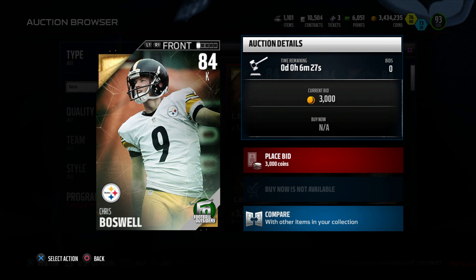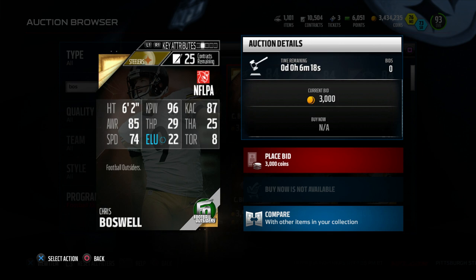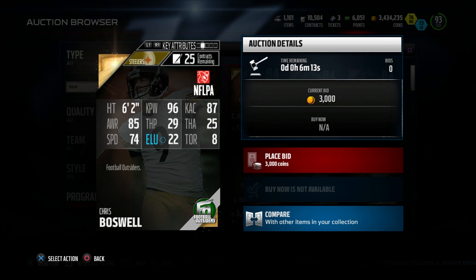84 overall, Chris Boswell. The Steelers had some kicker issues earlier this season, and I've got no idea how this guy's been doing, but I guess good enough to get a Football Outsiders card. He has a 96 kick power and an 87 kick accuracy.